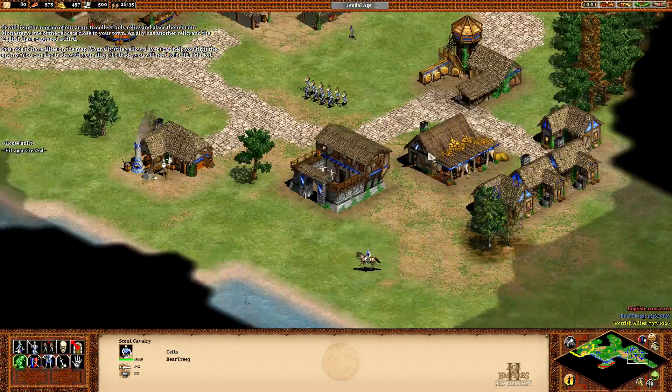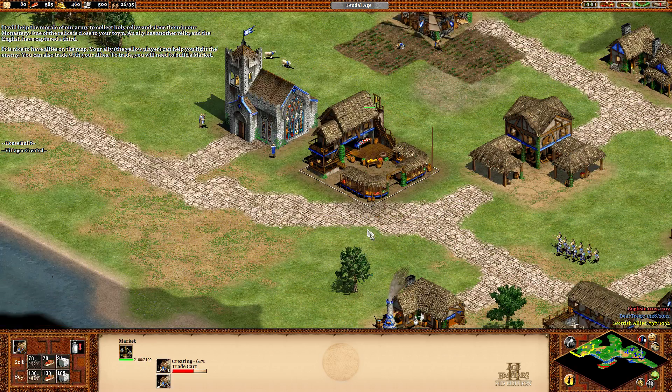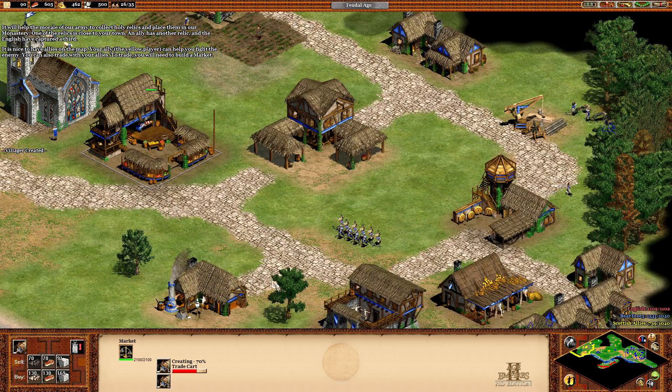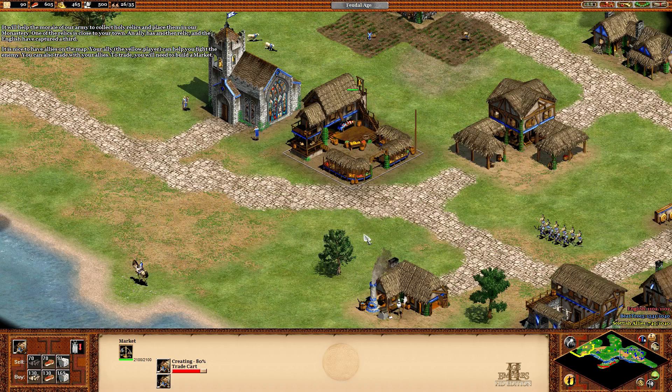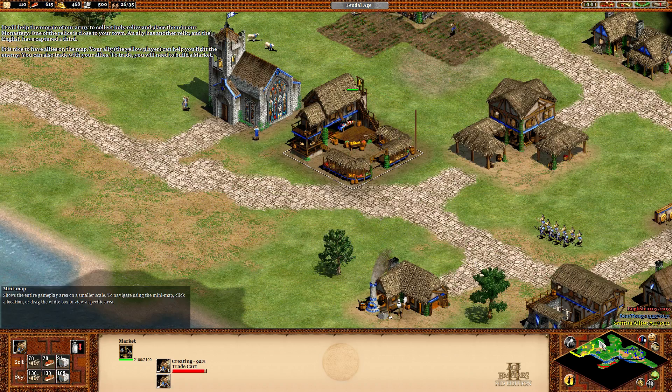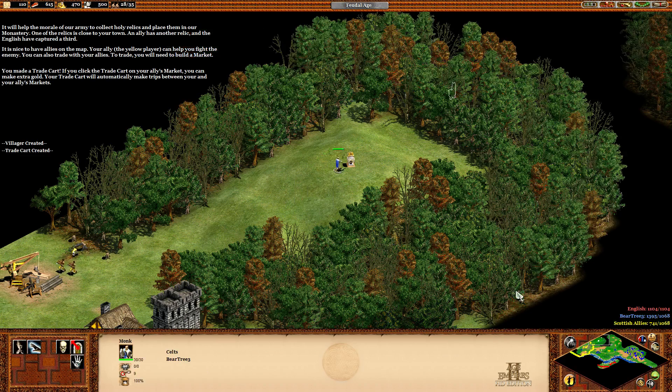One house, two houses — the house might be needed for more cards. Did you pick it up? Not yet. You slow monk, come on. You made a trade cart.